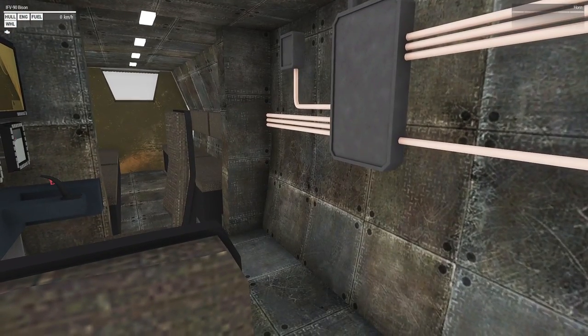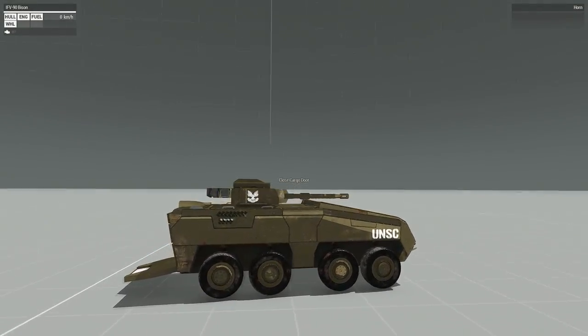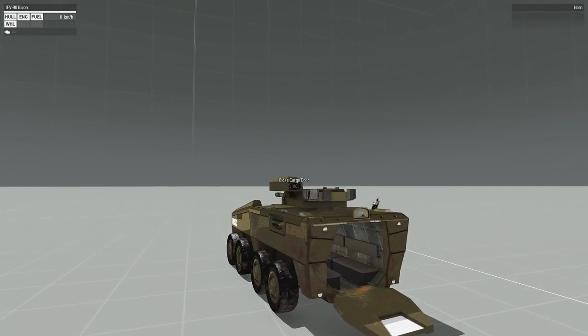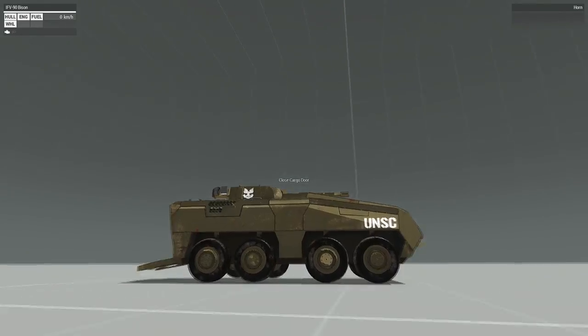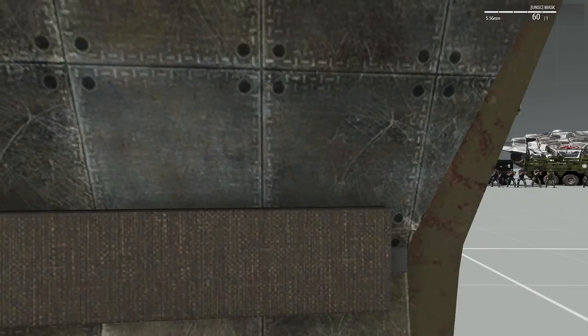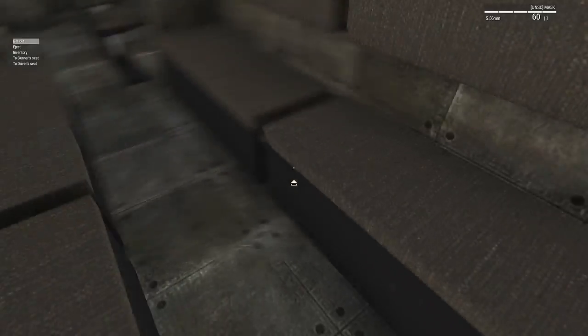We're going to open the cargo door. It works pretty much like the Pelican does. Good to look at from the outside. You can get in the passenger seat - you can tell it's pretty cramped back here but that's okay. Biggest gripe is that you can't shoot out the back if you're in these back seats, but you're so close to the other person I'm not sure if you'd want to be able to do that or not.